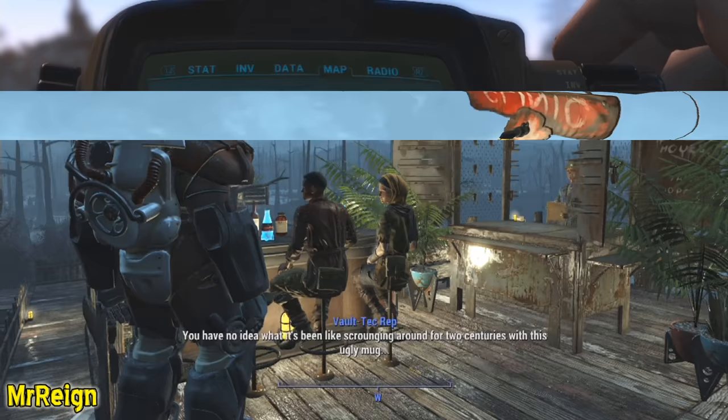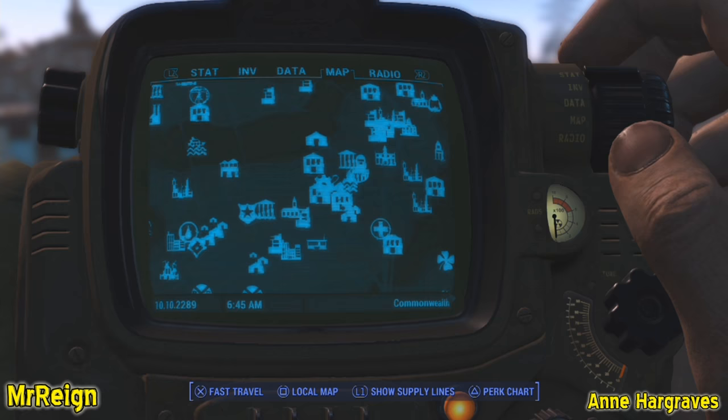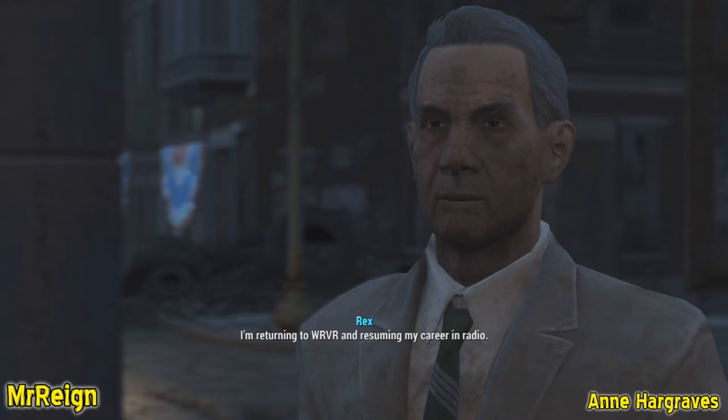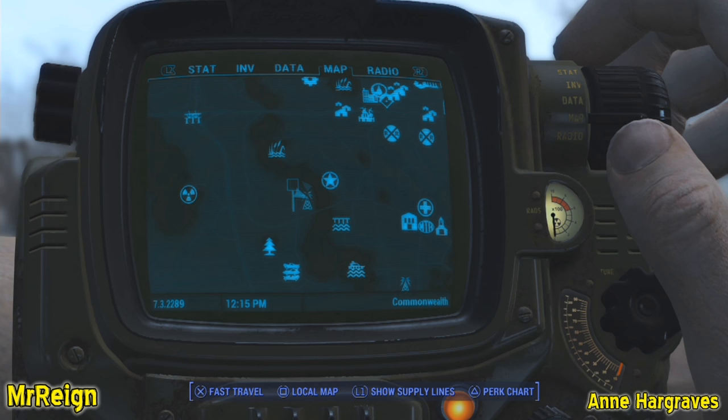First up we have Ann Hargraves. To initiate this quest you can do one of two things: you can come to the broadcast center, or you can go to Trinity Towers, where you'll pick up a distress signal from Rex, or just walk into the towers and initiate the quest Curtain Call. This is also how you recruit the companion Strong. Once that is done, head back to the broadcast center and have a chat with Ann.